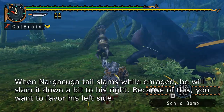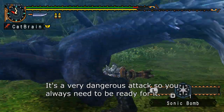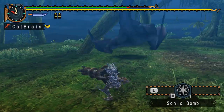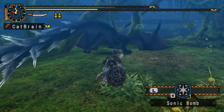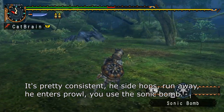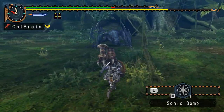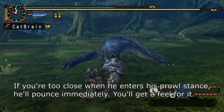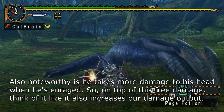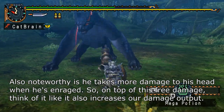When Narga Kuga tail slams while enraged, he will slam it down a bit to his right. Because of this, you want to favor his left side. It's a very dangerous attack, so you always need to be ready for it. It's pretty consistent: he sidehops, run away, he enters Prowl, you use the Sonic Bomb. If you're too close when he enters his Prowl stance, he'll pounce immediately. Also noteworthy is he takes more damage to his head when he's enraged, so on top of this free damage, think of it like it also increases our damage output.